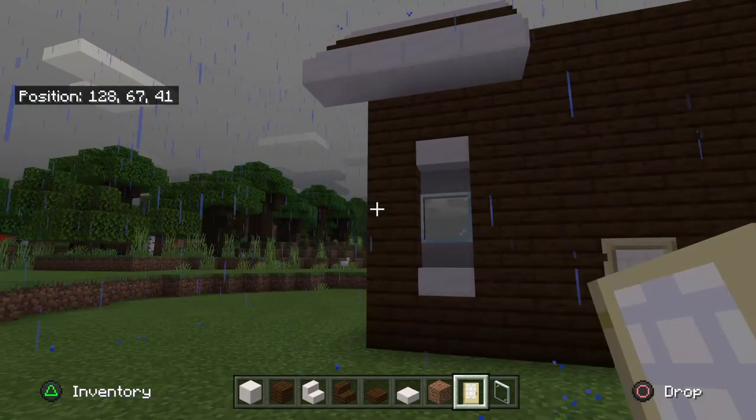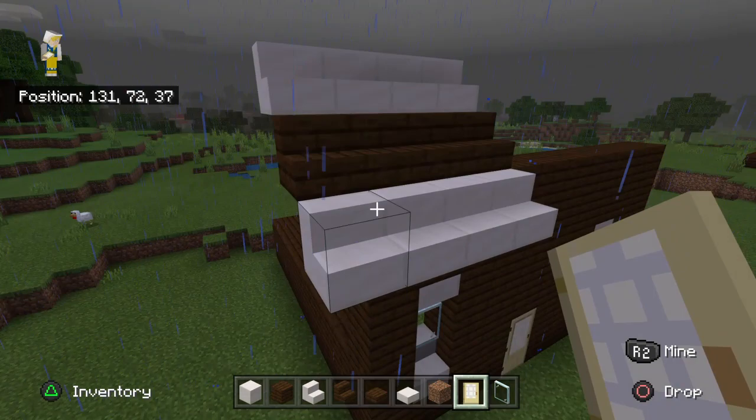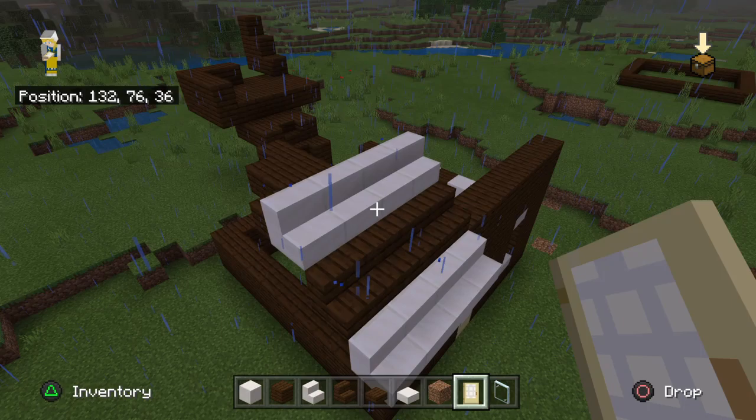I might have my door here as well, but it's really up to you on how it looks. I've also decided that I wanted to create a bit of a feature with my roof, so I've done it in two different colours. I prefer this more than the chessboard pattern on the side of the wall, but it's up to you really.